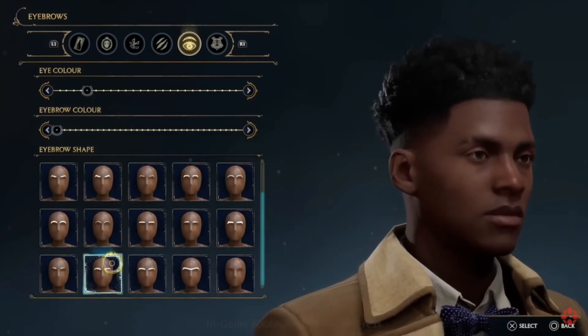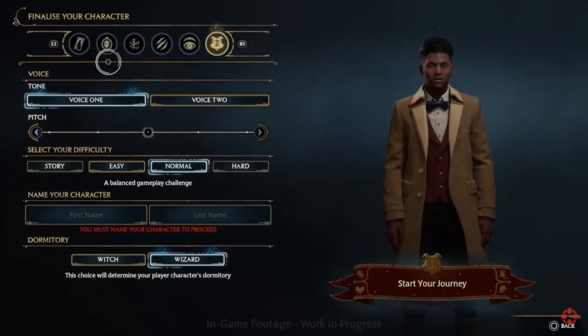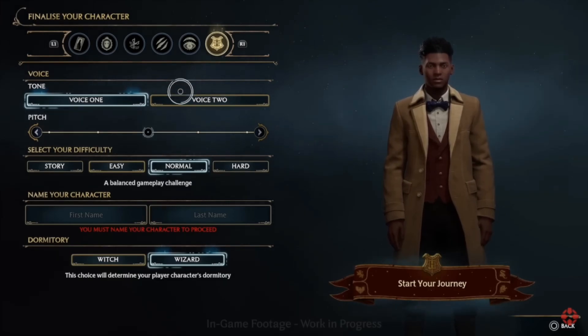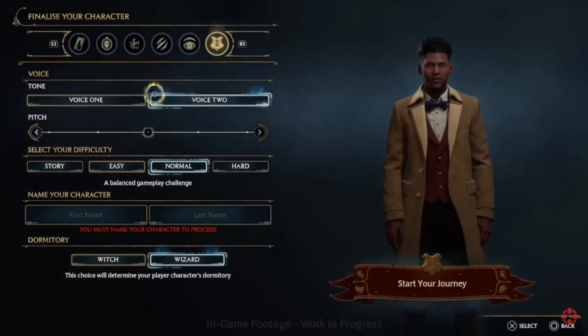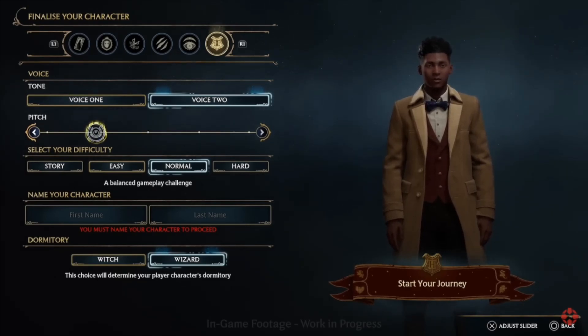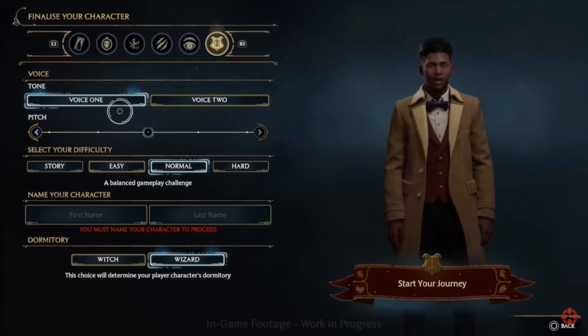This final customization is where you bring your whole character together, where you finalize everything. You're not choosing your house here. Here's where you choose voice one or voice two, which is more masculine or feminine, and then even within that you can change the pitch — there's a pitch slider. It's subtle but you can hear the differences.